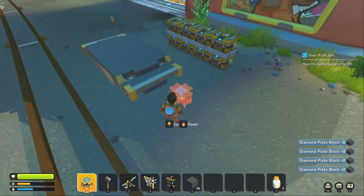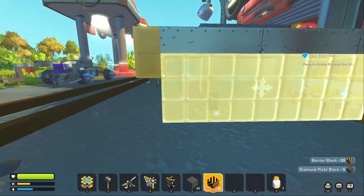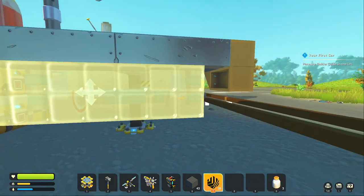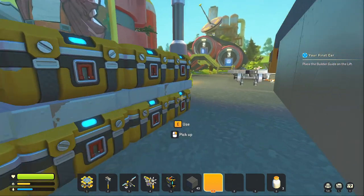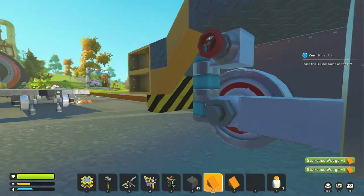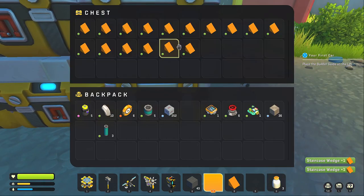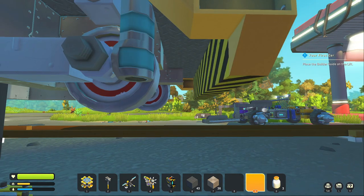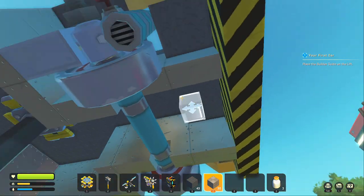Now we'll put the caution blocks on here — that goes like that, and we'll do the same on the other side. That's all the caution blocks — I had just enough, just the right amount. Then we'll put some wedges on here just to curve out the edges of it. I'll use the metal blocks to connect that, just so it's connected underneath.